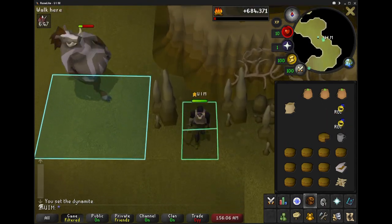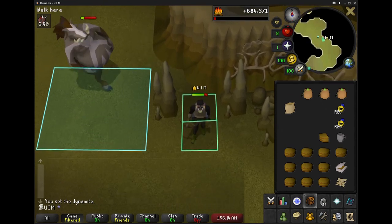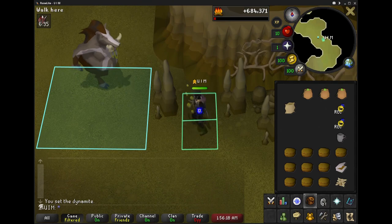You don't even need a knife with you because there's a bronze scimitar south of here that you can use to cut the foot off.